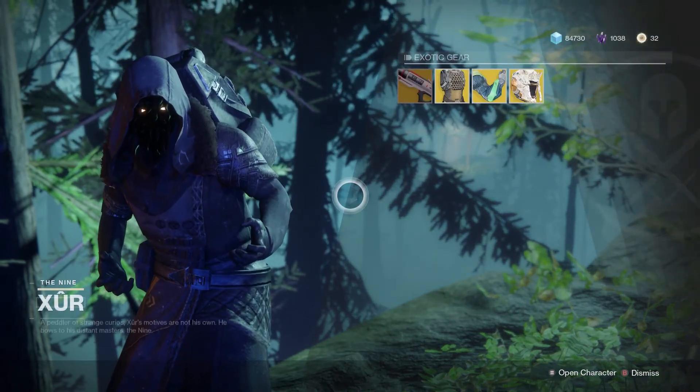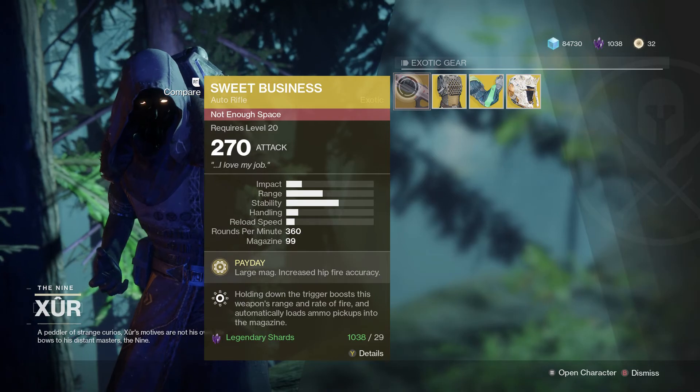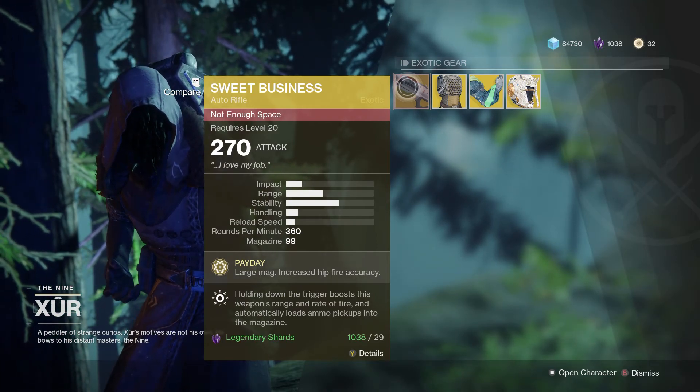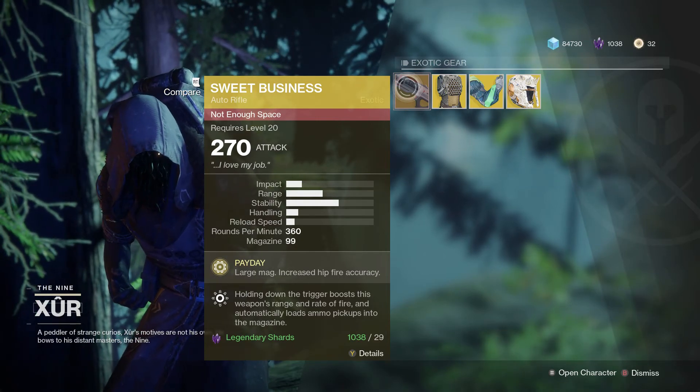Okay, so this week for the weapon we have the Sweet Business. I didn't have enough space — that's fine — it only costs 29 shards. Out of my current thousand, I do currently have more than enough of them.